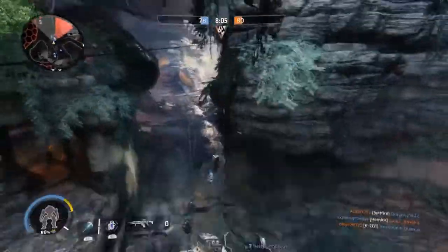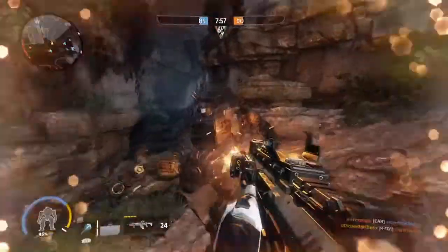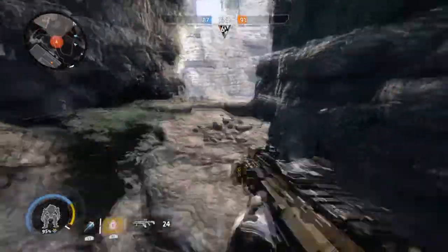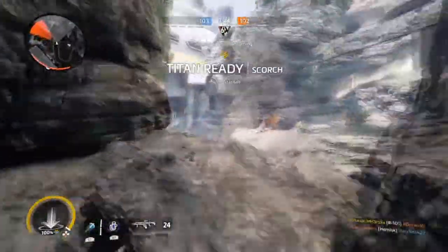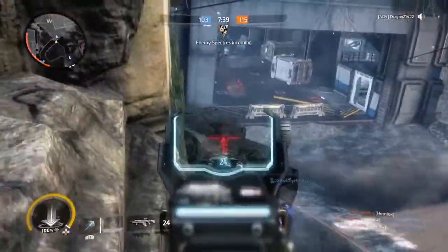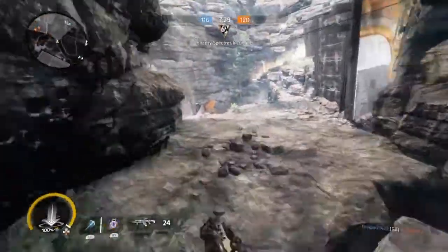Against players that aren't relatively good and don't understand the map, Scorch is amazing — you can clean up kills, rack up kills, and do a lot of damage in a short amount of time. But against really good players and really good titans, I'm at a severe disadvantage. Unless I'm sticking with my teammates, I can't win those engagements. Against top players, I won't have a good chance of getting in close and doing damage successfully — 9 out of 10 times I come out badly damaged or dead.